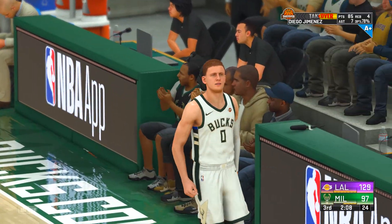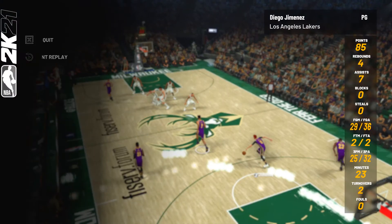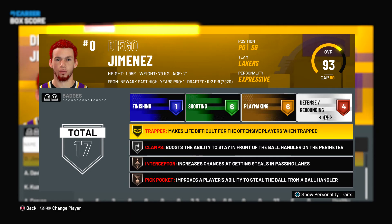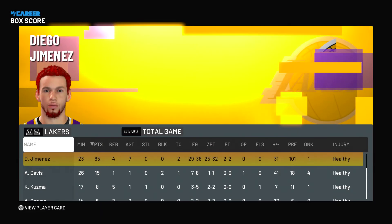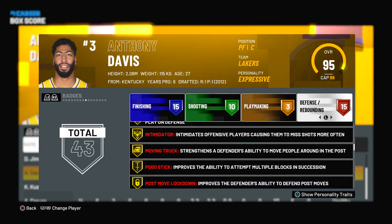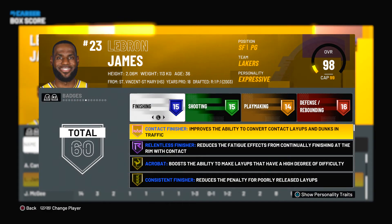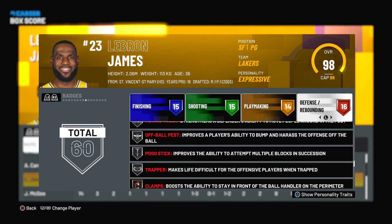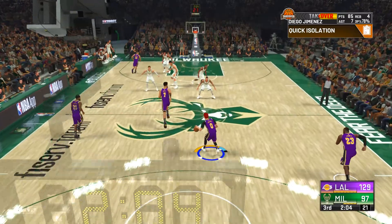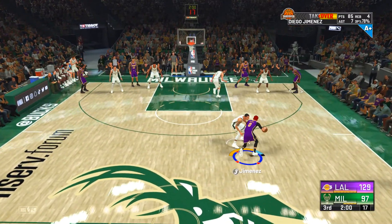The trap just isn't that useful because more often than not someone just gets a wide open jump shot. Just so you know, I have Trapper on gold. Anthony Davis has it on bronze and I think LeBron has it on silver. So if it works, especially if I got a double team with any of those guys, you would think it would help.